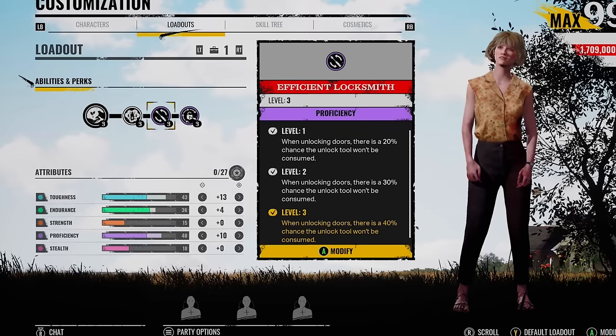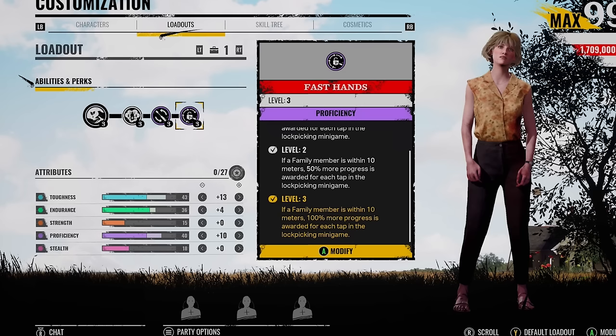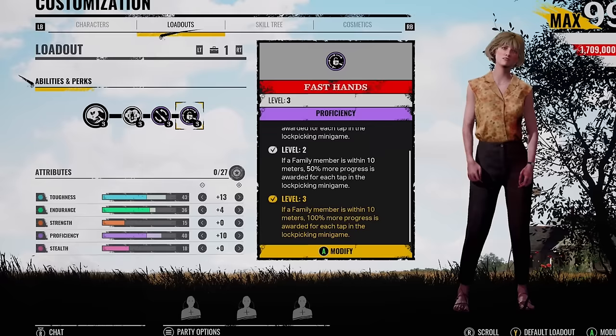The fact that you can get both of these perks — when Danny was released, he obviously had Fast Hands. You couldn't get Fast Hands with him and Efficient Locksmith, and with good reason. Not only with Fast Hands, if a family member is 10 meters near you, you get 100% more progress awarded for each tap of the lockpicking minigame. You basically turn into Connie. It's an extremely overpowered perk.